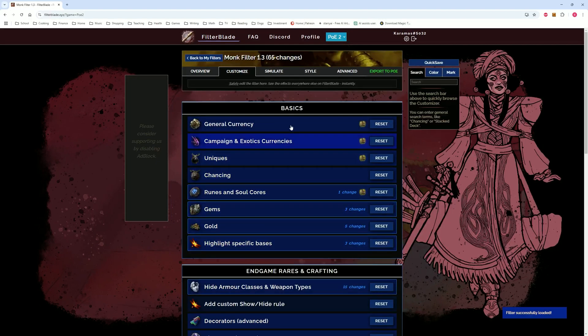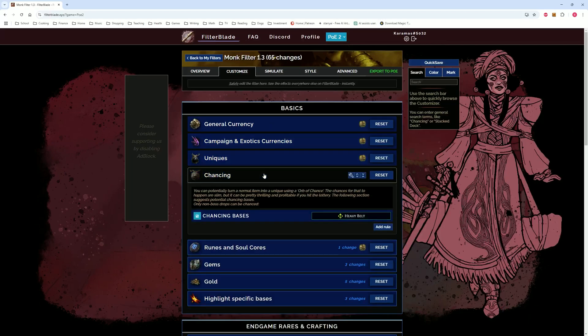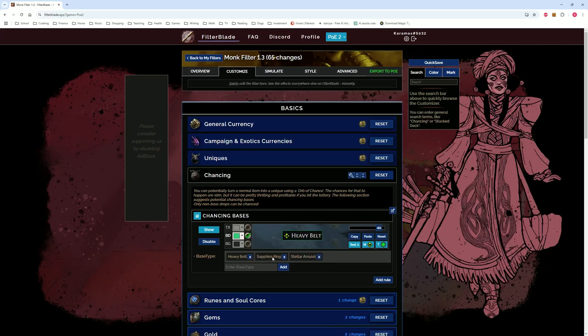I go over to Customize. Nothing with currency, nothing with any of this stuff here. I did make sure chancing bases were what I wanted them to be: heavy belt, sapphire ring, stellar amulet. Perfect.